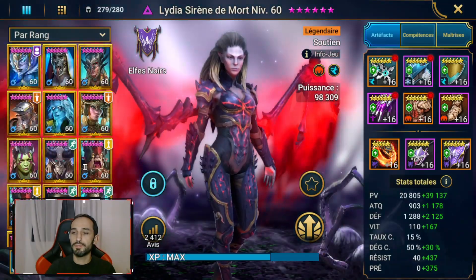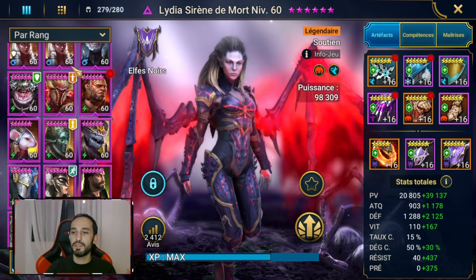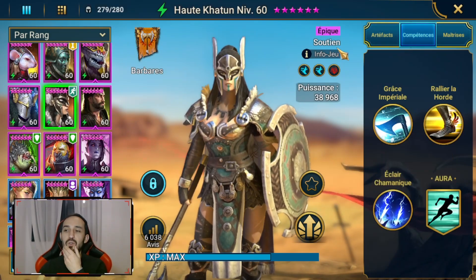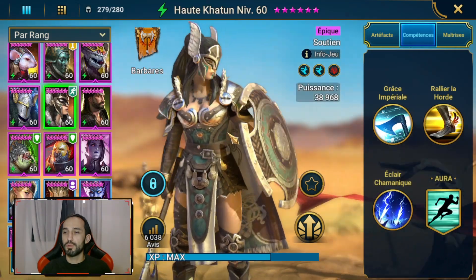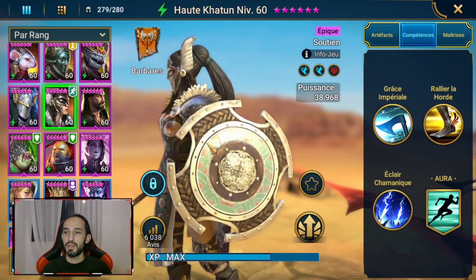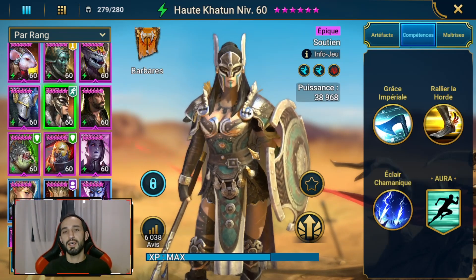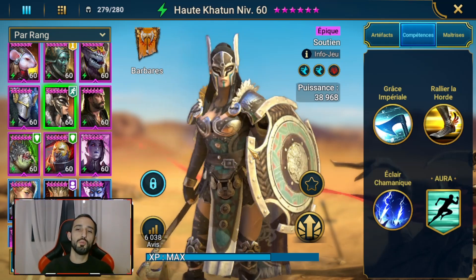Notre Dame Haute-Katoun est une championne épique d'affinité esprit, et de type soutien de la faction des barbares. Avec un skin plutôt joli, qui ressemble grandement à Dame Vala, avec un petit côté Valkyrie, et donc qui est une championne qui peut avoir un intérêt dans certains cas, puisqu'elle a un kit qui existe peu.